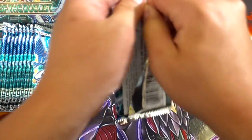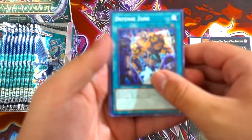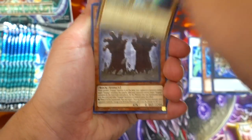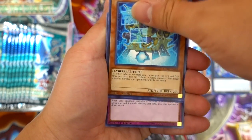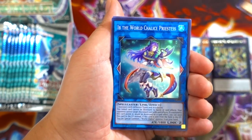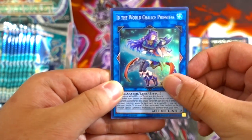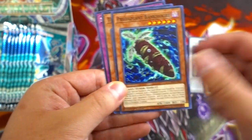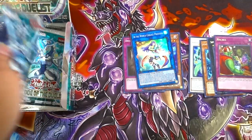Let's go to the next pack. Come on guys, what secret rare can we get out of this? So we got a Defense Zone, Chosen by the World Chalice, Launcher Commander. Ib the World Chalice Priestess — this card's artwork looks absolutely amazing — and a Recall. Nice, we got a Recall. I'll put all these cards on the side real quick so the video doesn't take too long.